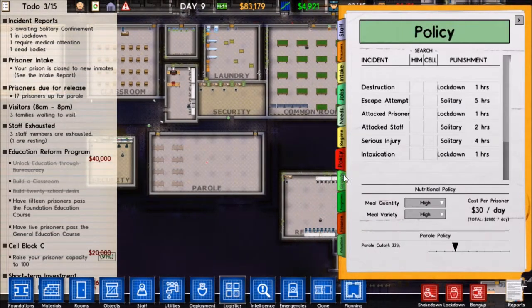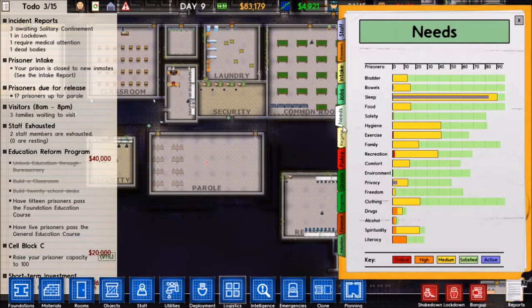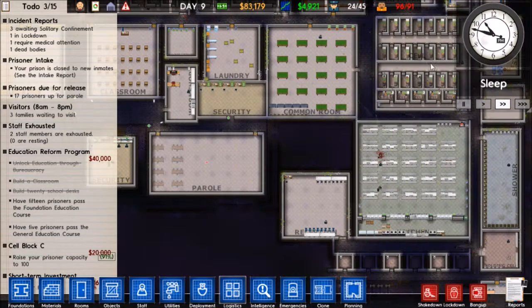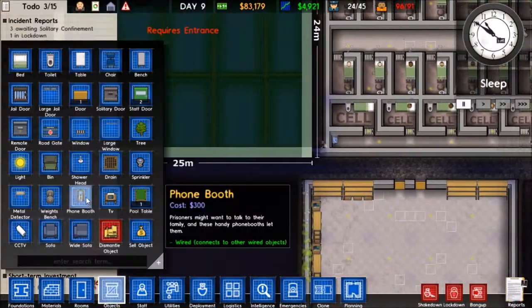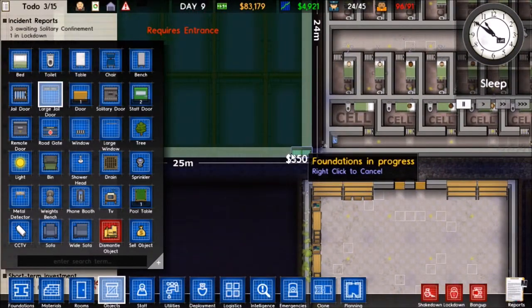They want recreation. I think they're sleeping right now - yeah, they're sleeping. This requires an entrance - we'll go ahead and build our large jail door in the bottom right.